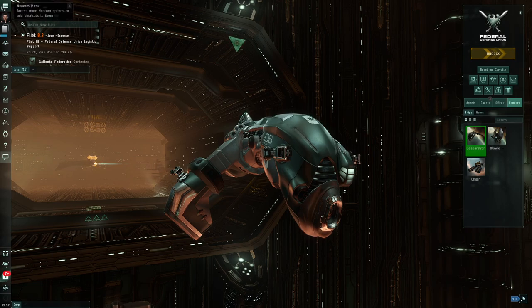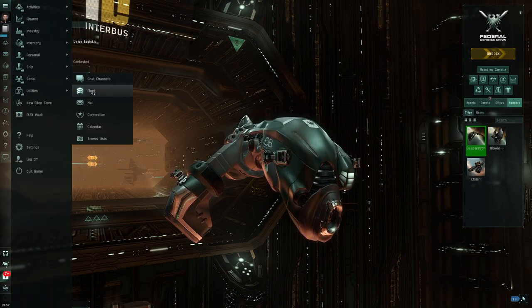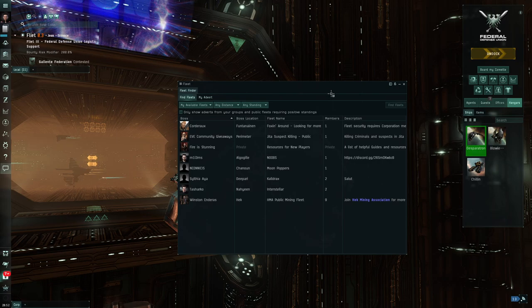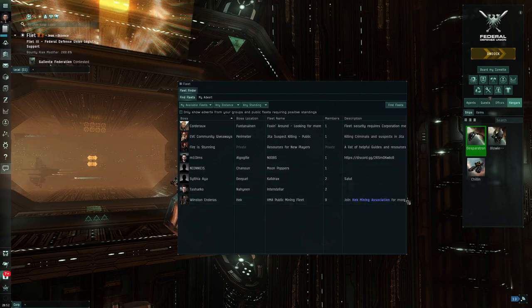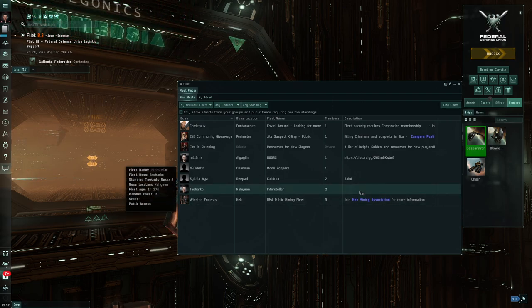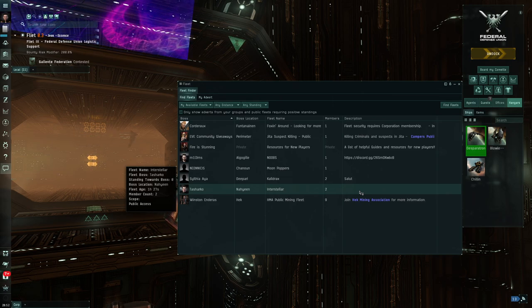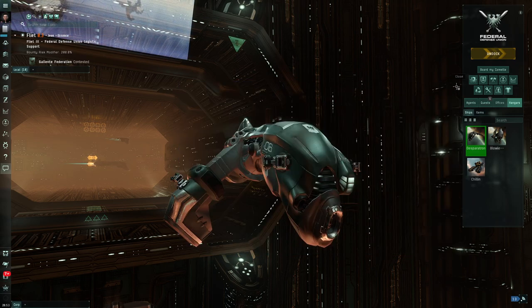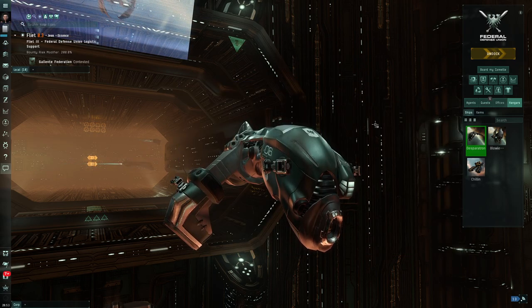Another option is to go to your Neocom - under Social you'll find the Fleet icon. I'll click and drag that as a shortcut. Opening it shows the Fleet Finder, which is basically the same information as the Agency window. This is one way to get into a fleet, though I'm not going to strongly recommend jumping straight in, since you may have a great experience or you may not - it depends on the group.